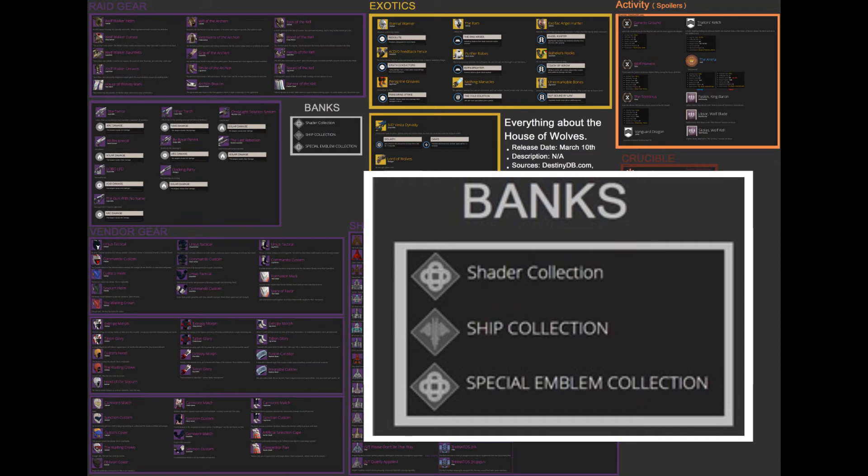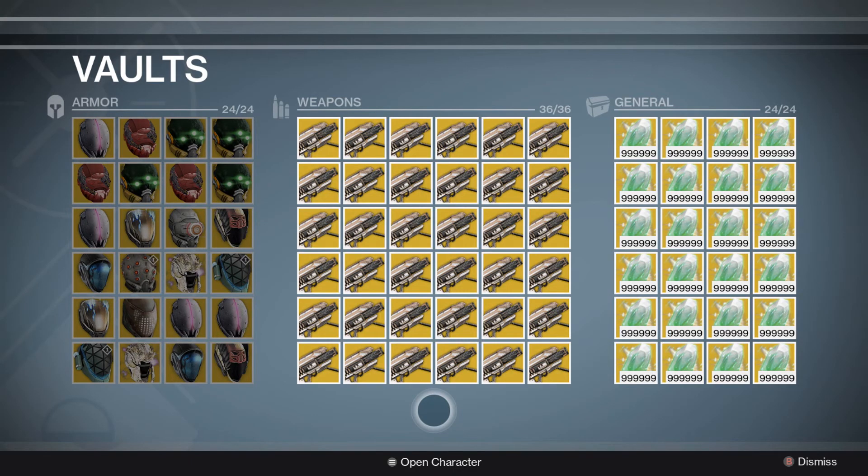My opinion is that weapons and armor are going to stay at 24 and 36, but I think the general tab will just be for materials. Things like shaders, ships, and emblems will be in their own special separate thing. Maybe that's the Reef social area we've learned about — maybe in there there's a place to store all our shaders, all our ships, and all our emblems. We don't know the size of that vault.